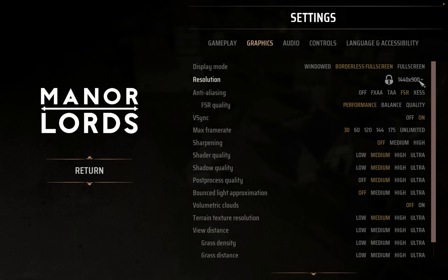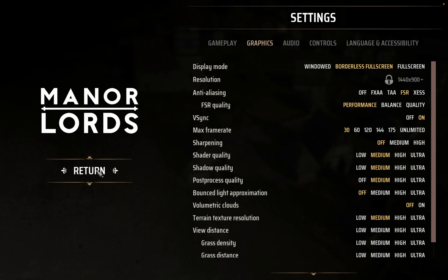I've locked it at 1440 by 900 — you can go down to 1280 by 800, or you can put it up a bit more, but I wouldn't recommend that. I've kept it on performance at 30 frames a second to keep those temperatures down, and pretty much all medium settings, sharpening off and volumetric clouds off as well. But at 1440 by 900, if you lower it any more than that it looks really bad.